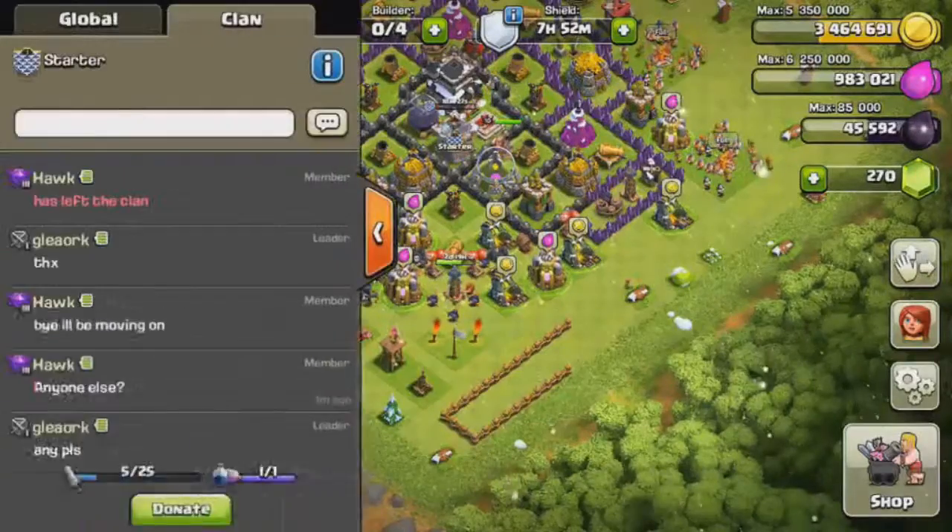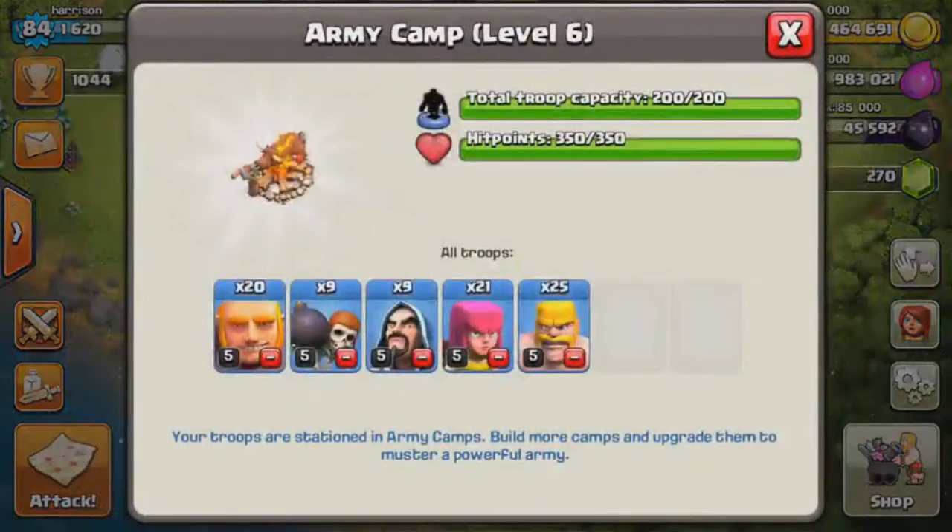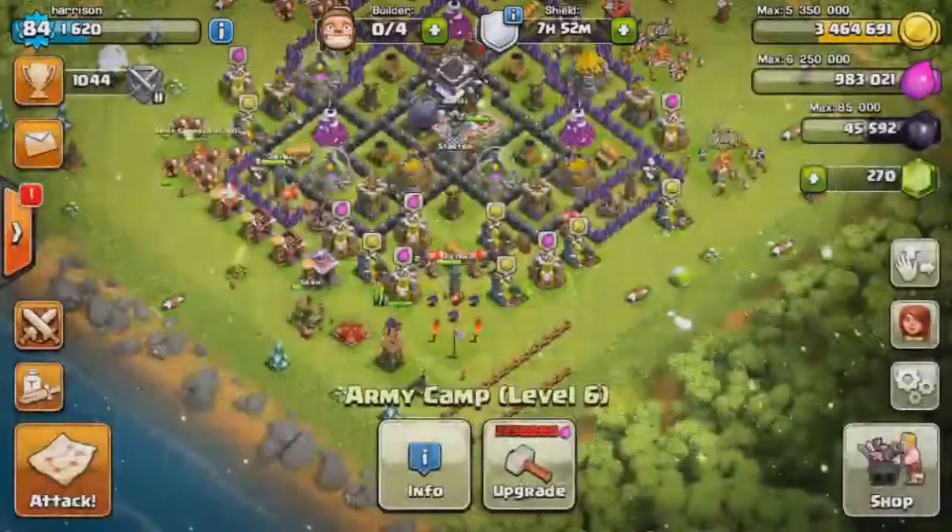I've been using this attack that I think is pretty cool. This is the attack I've been using: 20 giants, 9 wall breakers, 9 wizards, and then the rest archers and barbarians. I've been doing this for dark elixir farming.